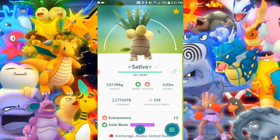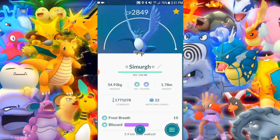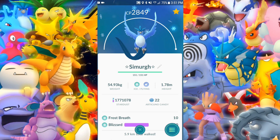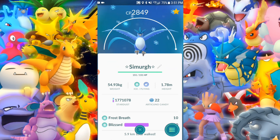Exeggutor — maxed this one a while back. Very nice. Extrasensory and Solar Beam. Articuno — you know what it is. Maxed out these legendaries and we're going to keep maxing them out as we get them.